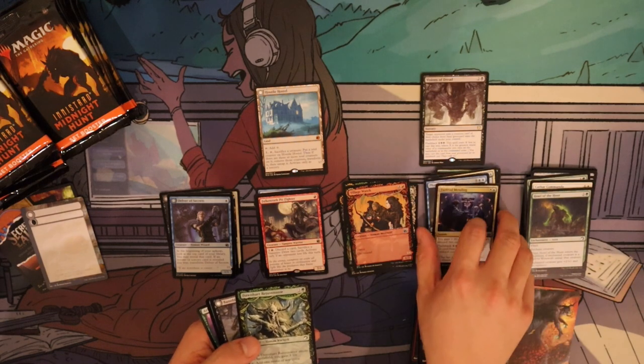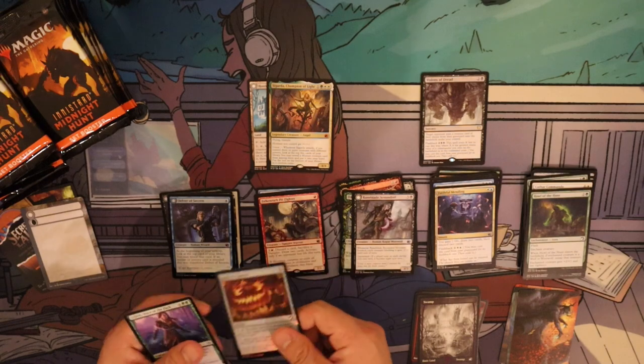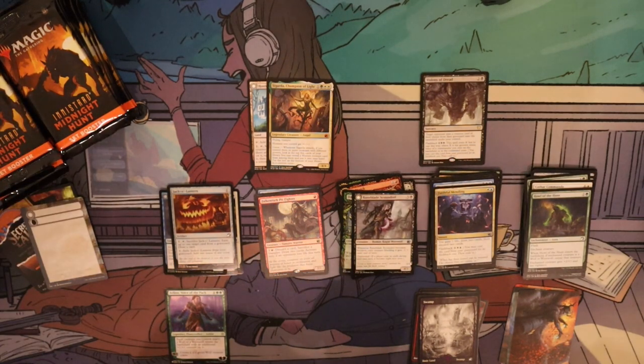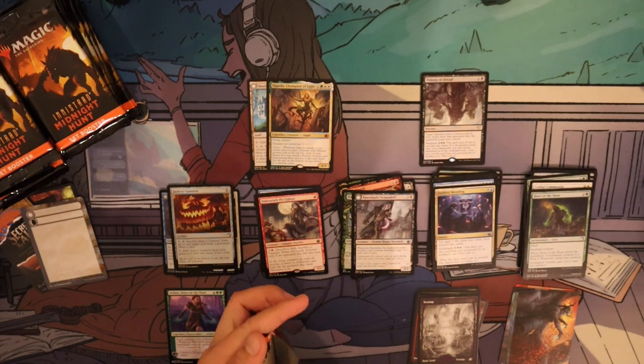Fateful Mending is our special card — nothing special here. Sigarda is our second mythic, and we have Arlin, Voice of the Pack — this is from War of the Spark.